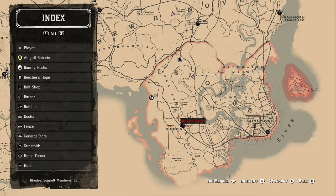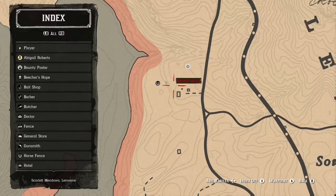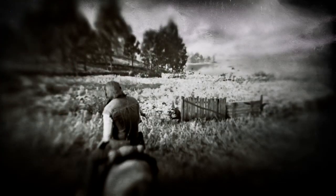The location you want to be at for this glitch is about northwest of Rhodes. It's that fence — so you just want to go to that fence.